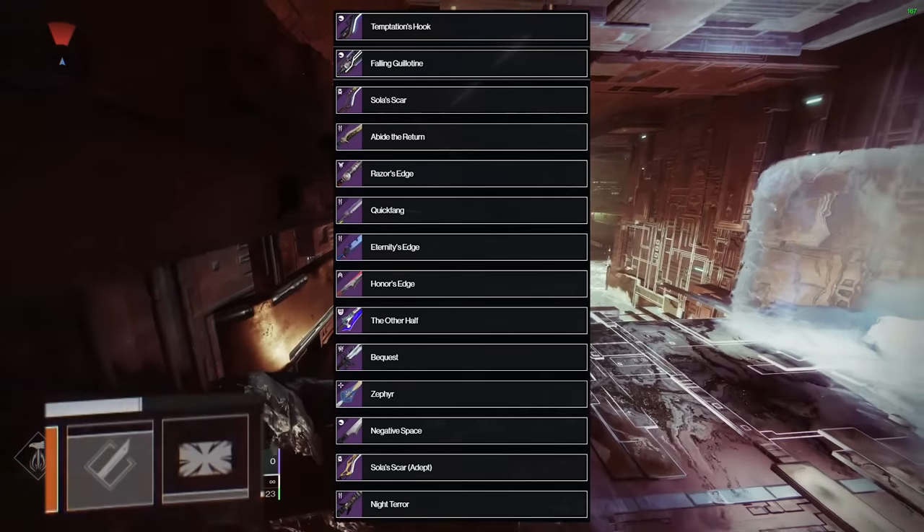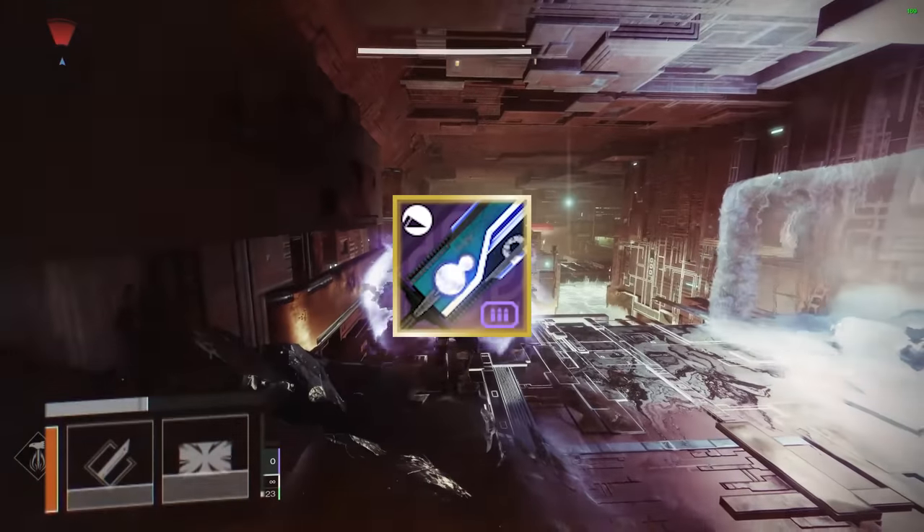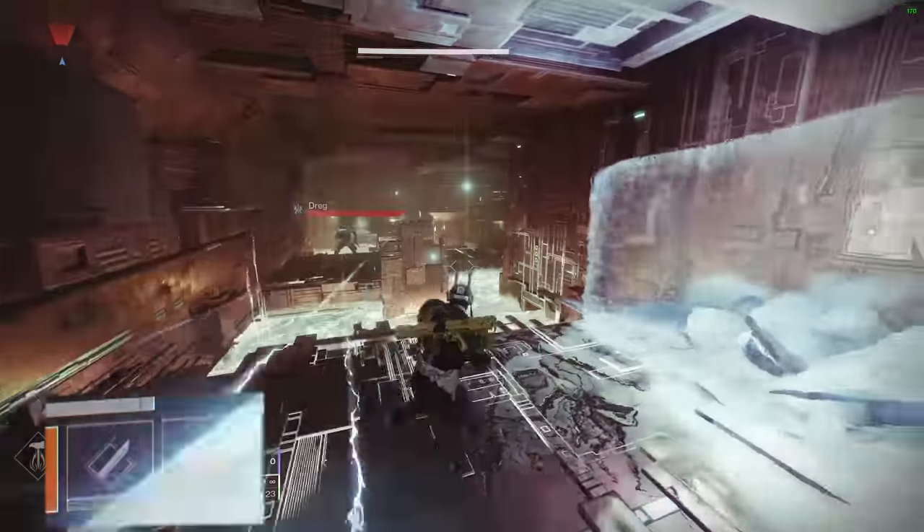Here are the swords that can roll with Energy Transfer. Falling Guillotine used to be a really good sword option in a lot of activities, but it has fallen short after numerous nerfs.